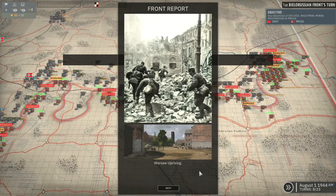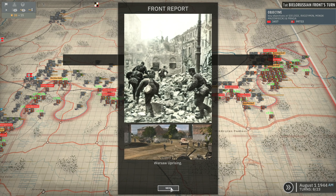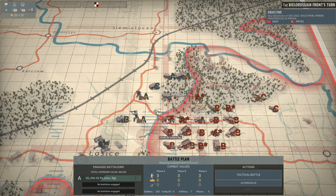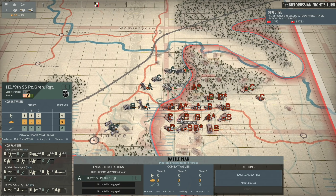I might have to do some skipping through the turns. But we have the Warsaw Uprising occurring. Oh, there it is — and we're under attack over here. The 3rd Battalion of the 9th SS Panzergrave Regiment is going to get hit pretty hard. Not sure what's going to come in — could be quite a lot of stuff, honestly. There's a big build-up on this right hand side.